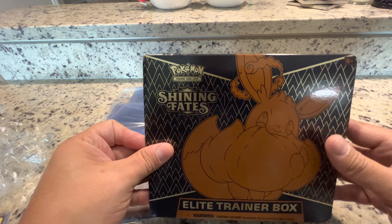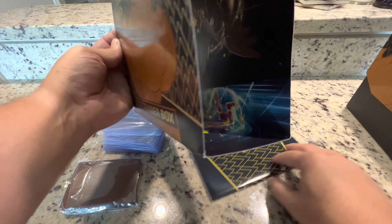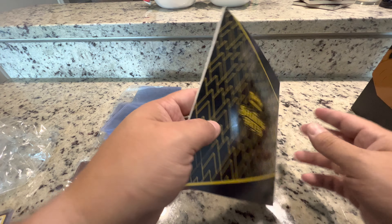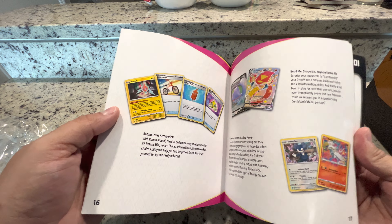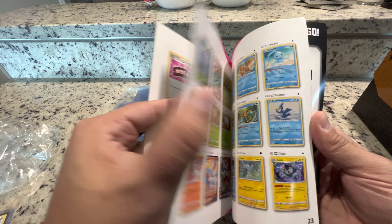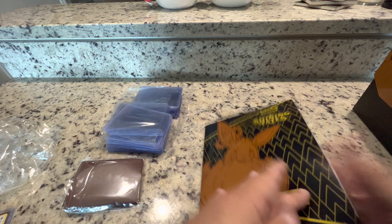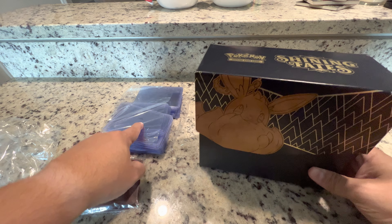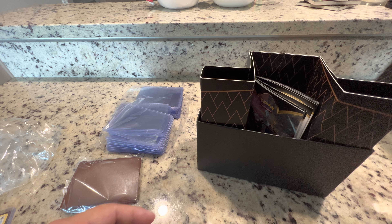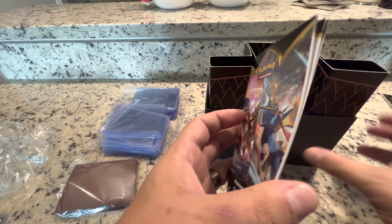Throw that trash to the side. Now this is an old set, probably about a year old or so. Let's take a look inside — look at that art right off the bat. All right, we got a Shining Fates player's guide. It's going to show us all the cards on the list, so that'll come in handy if we're trying to collect these or not. These right here — just in case we do get something rare, I'm just going to card it up and protect it, regardless if it's hollow or super rare.